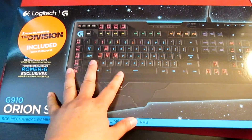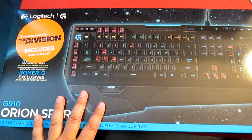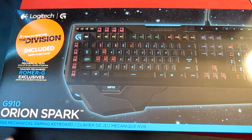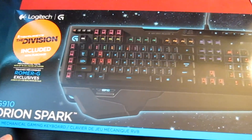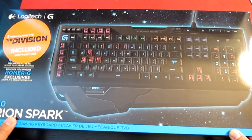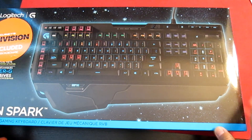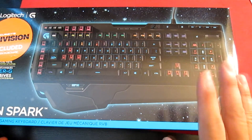It's a full RGB LED light-up mechanical keyboard. It comes with the Romer G switches, a type of switch they made proprietary towards Logitech. It's meant to be similar to the cherry browns. For those who don't know, the cherry reds are more clicky and the cherry browns are much more tactile, so you can actually feel the click but not necessarily have to hear it.